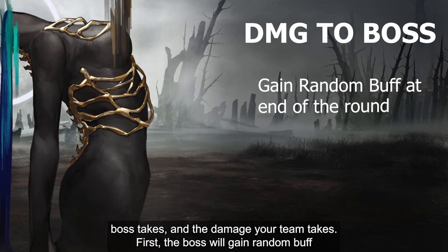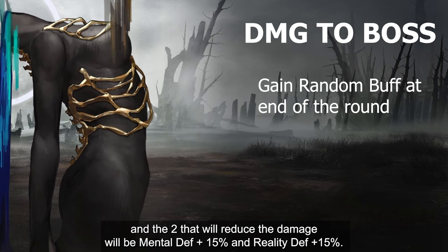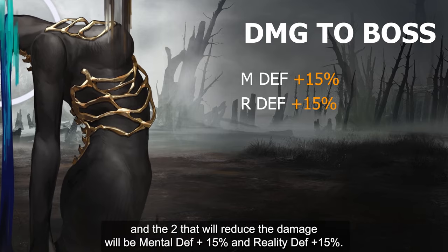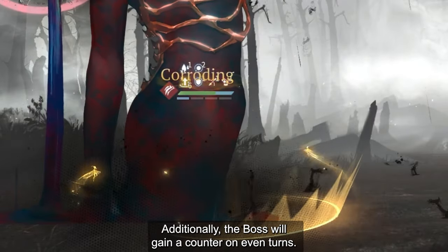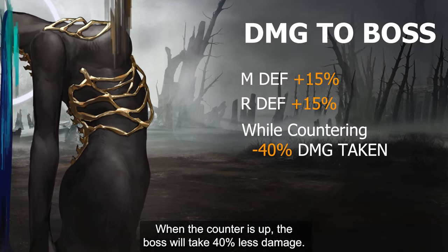First, the boss will gain a random buff at the end of the round. There are a total of 4 effects, and the two that will reduce the damage will be Mental Defense +15% and Reality Defense +15%. Additionally, the boss will gain a counter on every event turn. When the counter is up, the boss will take 40% less damage.